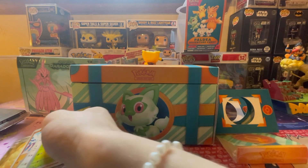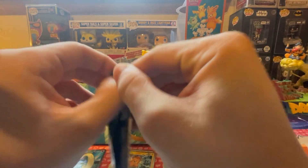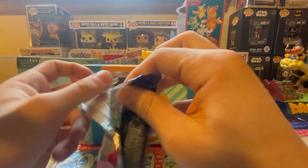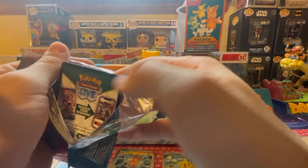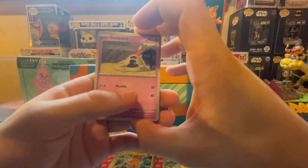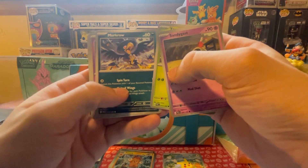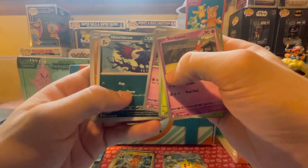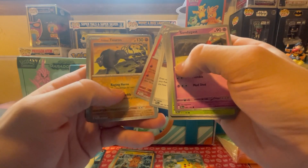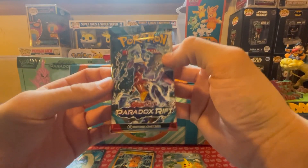That Ninetales card is sick, back to back! This feels like another thick pack. Sandy Shocks. Tarantula, Murkrow, Misdreavus, Punchcrow. Grusha, Talent Flame reverse, Tauros reverse and a Jumpluff hollow - alright! We got three more packs, Paradox Rift, Pansage.